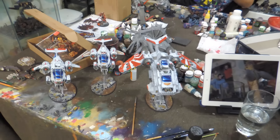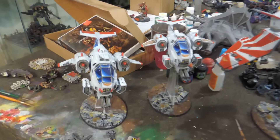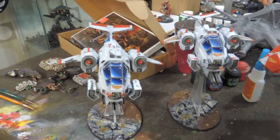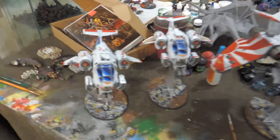We are finally shipping Gil-Galad, and we're probably going to do a full video on him soon. Here are some White Scars flyers that we've just finished and are ready to go. This can be a formation that you can play — a storm raven and two storm talons.